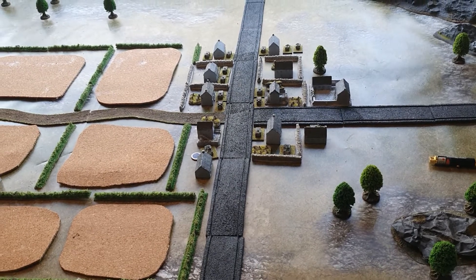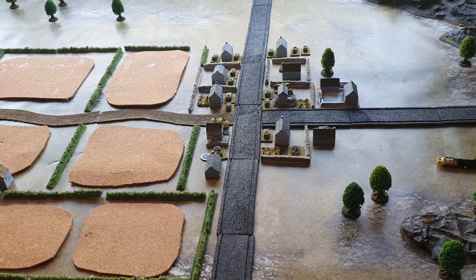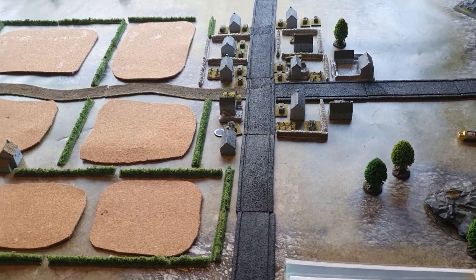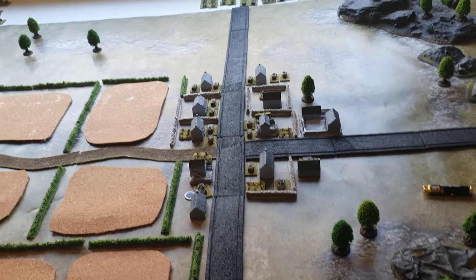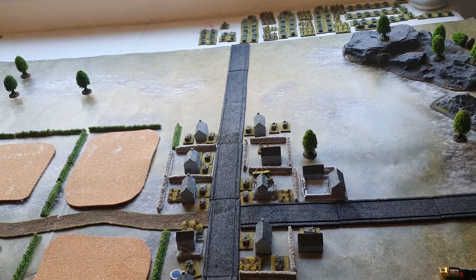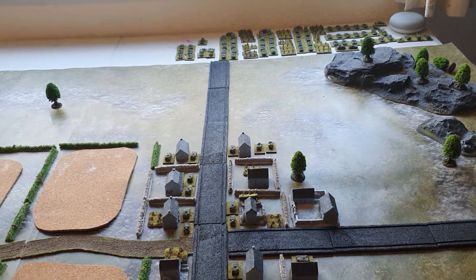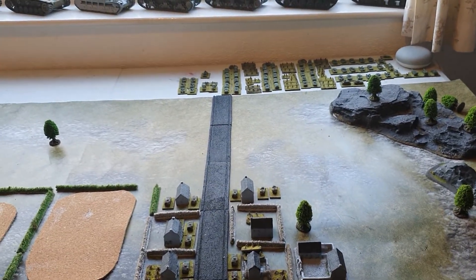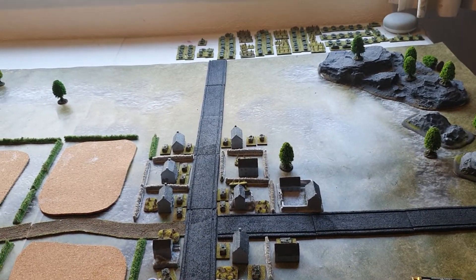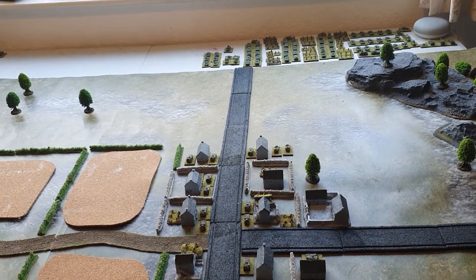The Russians will now enter the board, with the first phase being the reinforcement segment of the movement phase. These are all arriving as reinforcements onto the board. They move, take any overwatch fire, then they have their fire turn. Anything on hold fire from the Allied side — which there isn't — could engage them. And then they can shoot at British vehicles.